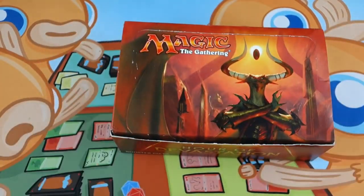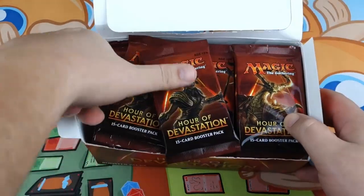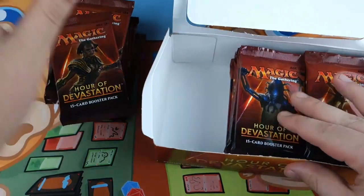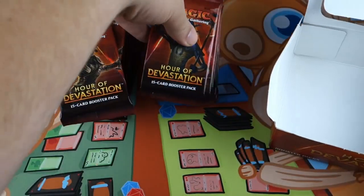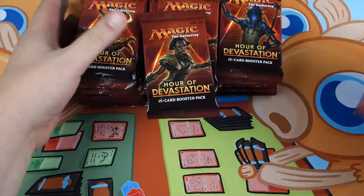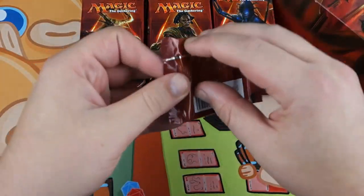So anyway, we got our box open. Let's crack some packs. I'm a little nervous because Hour of Devastation is not a high value set — it's a moderate to low value set — and we're gonna have to get a little bit lucky to actually make our money back.